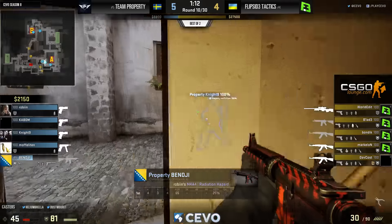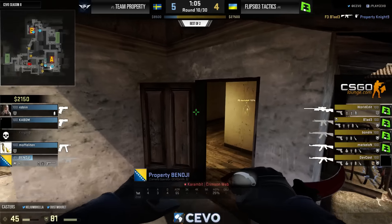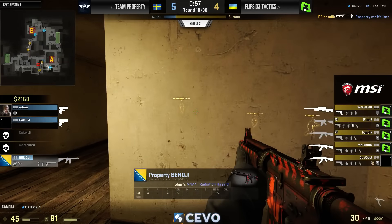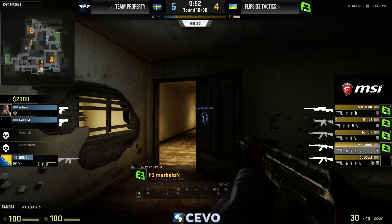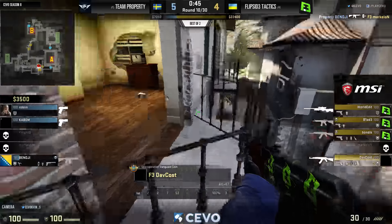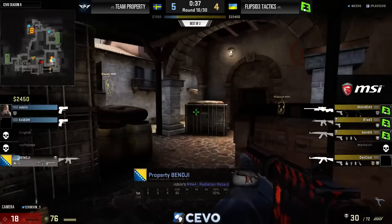Flip Side starting to look quite a bit better — kind of just got dominated in those first few rounds. On the first rifle they got impatient, trying to break up towards the top of middle, kept getting picked off by the UMP, then picked off from the other side. But since then, four of the last five rounds. The only reason they lost that one round was Kaboom making a crazy play inside a smoke.